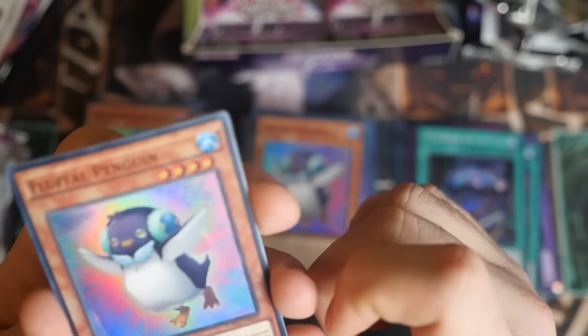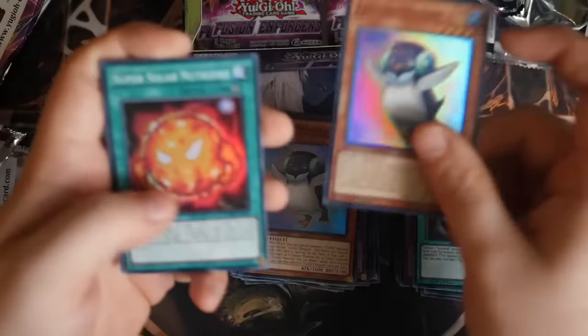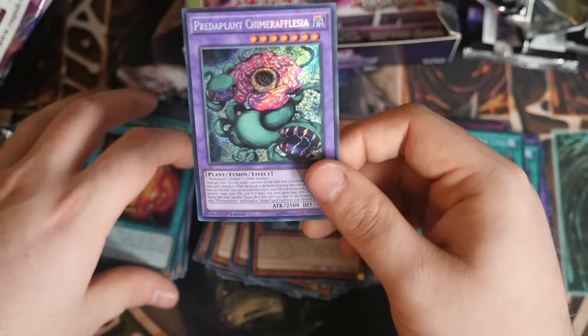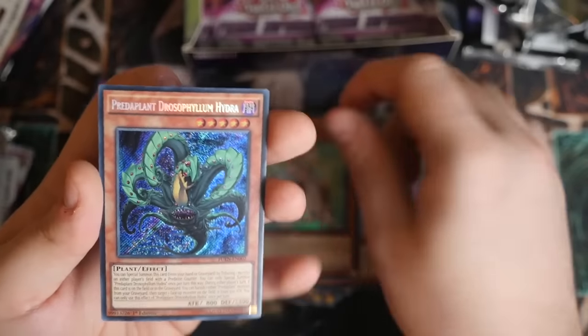Fluffle Pin. Fluffle, Lone Flyer, Monk, Preda Plant Cameriflegia! Nice, nice - good work there. Fluffle Owl, boom! Miracle Fertilizer - nice. Preda Plant, Fluffle Dog, and another Preda Plant Hydra. Oh my god!